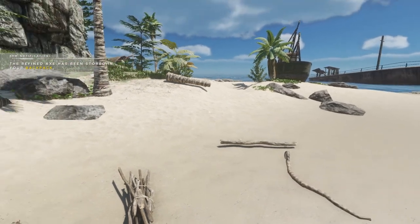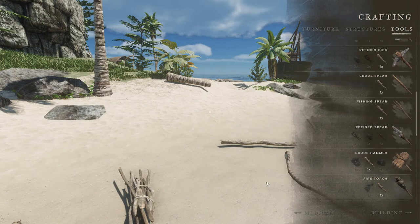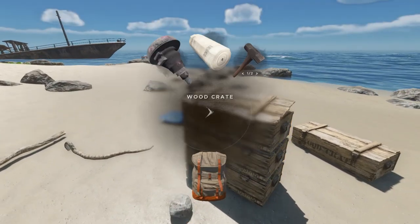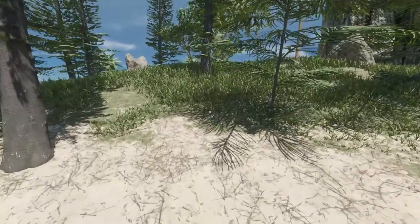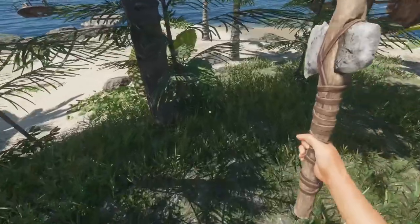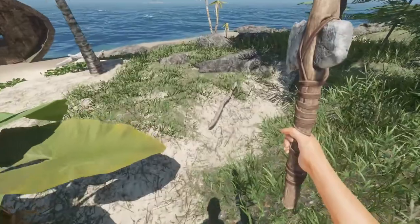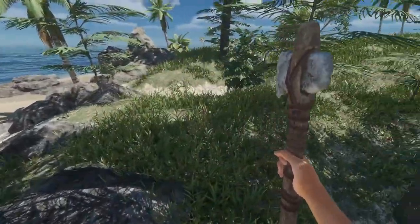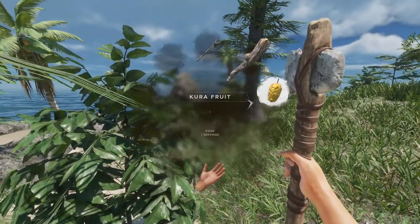There we go - refined axe! Now I do have to make a hammer: two normal stones and a lashing. Of course, zero lashings - that wasn't the smartest idea. I must have missed a few fibrous leaves. When you're recording, thinking is sometimes a little bit difficult. Another fruit - interesting! It seems like there are now three fruit plants per island bearing fruit, that's really nice.